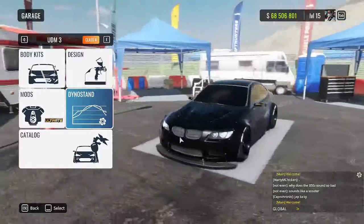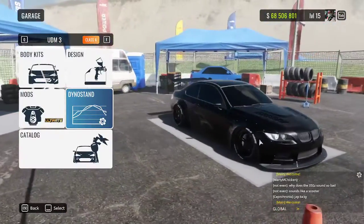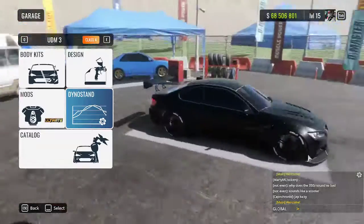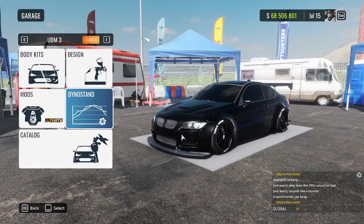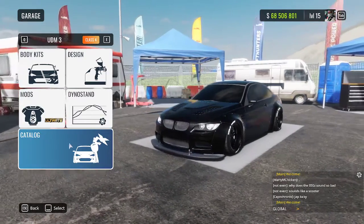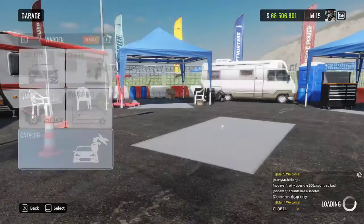Right here we've got the M3 that we built in the last episode. It drifted pretty well — it's a wide body blacked out M3 which looks very nice. But today we're going to be doing another one. I already have the car picked out. I went through and chose, but the recording messed up. I actually recorded this whole episode, built a car, and the recording messed up. So I chose a new car and we're going to be building it now.